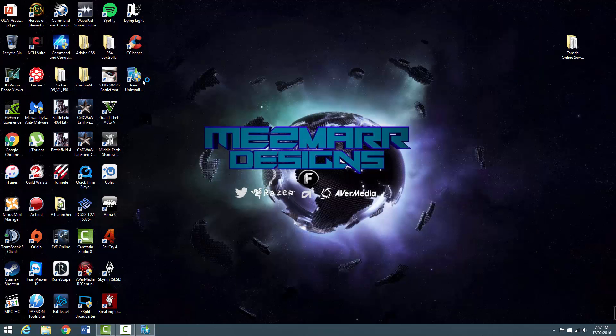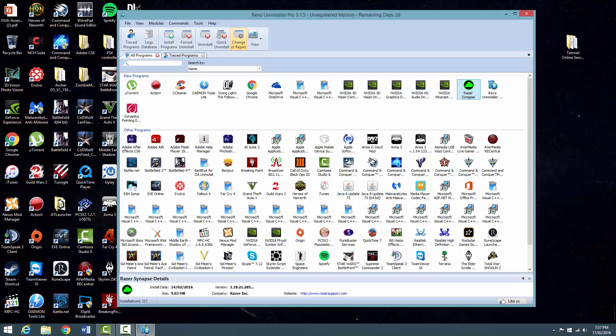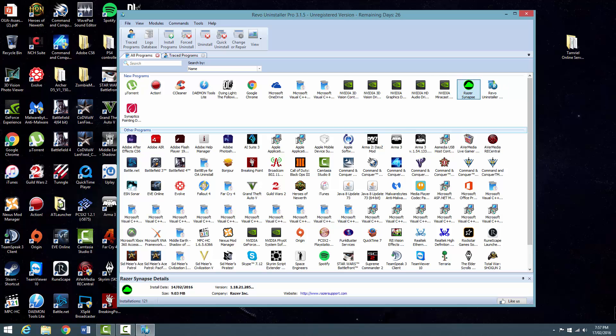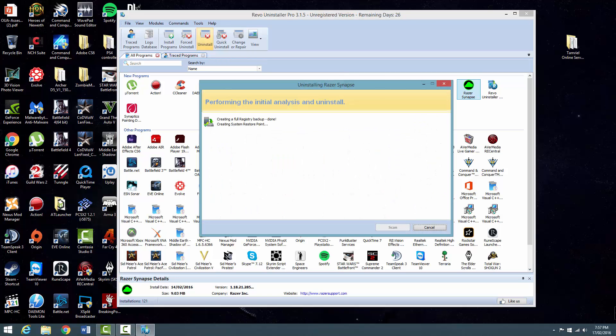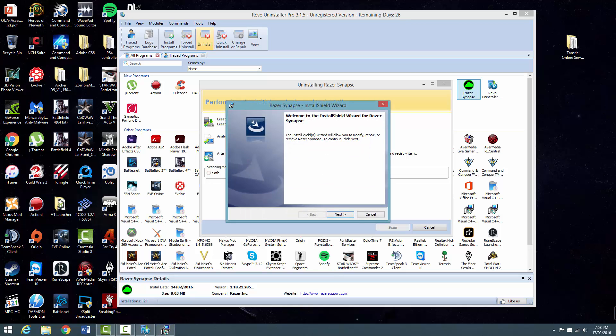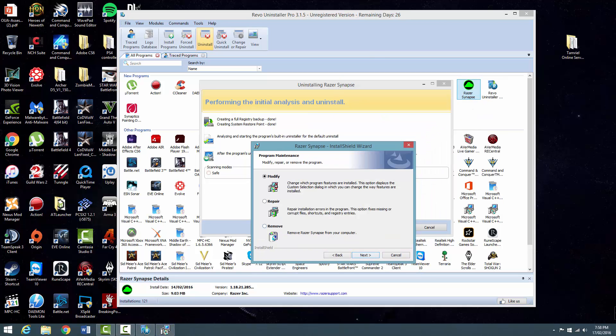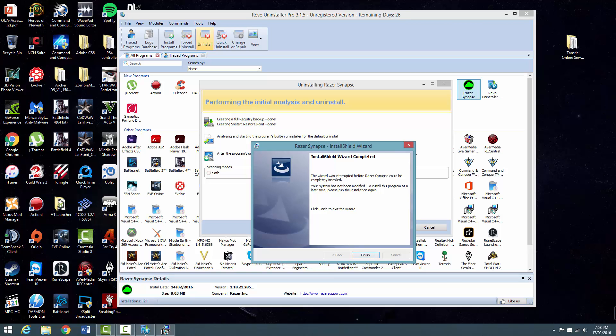Basically what you need to do: download this program - I'll leave the link in the description. Open it up, click uninstall, not quick uninstall, change or repair. You can only click forced if it's not letting you uninstall. Click on Razer Synapse - it'll either be in new programs if you've only just got it, or it'll be down in your other programs under R for Razer Synapse. Uninstalling - it creates a registry backup, then a system restore point. Now it'll analyze and start the program's built-in uninstaller. You need to hit next, then hit remove. It'll go through and do its whole uninstall thing, then click finish at the end.